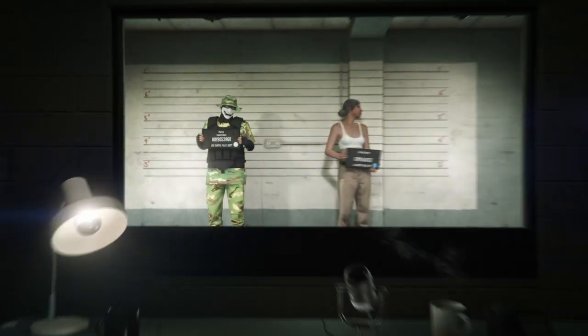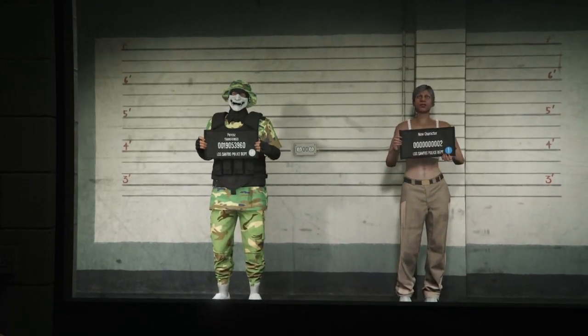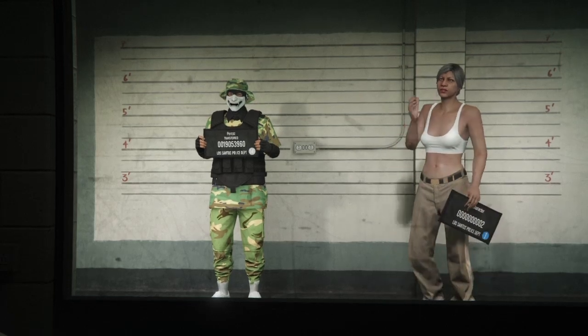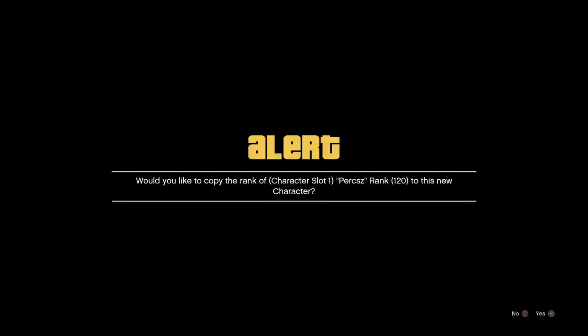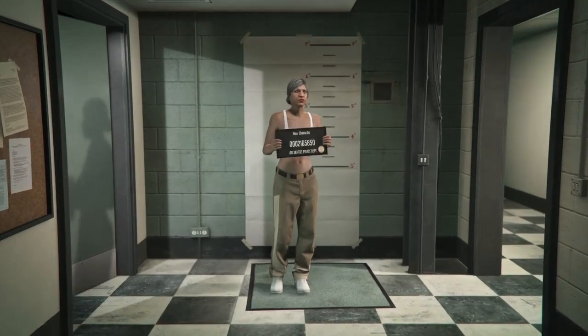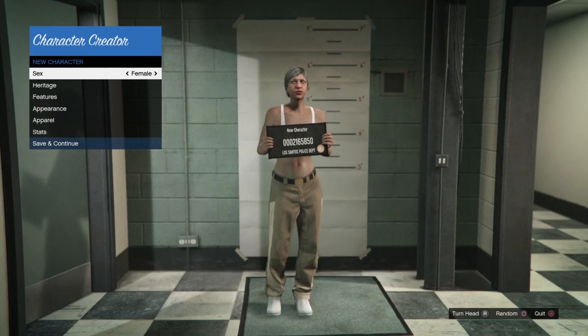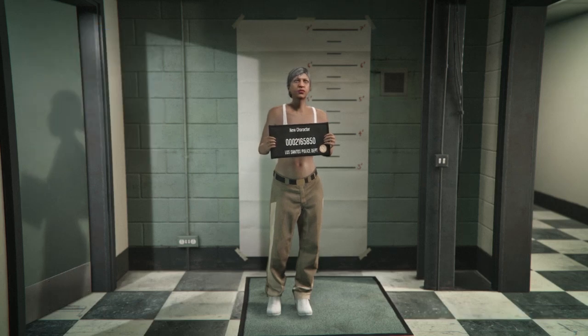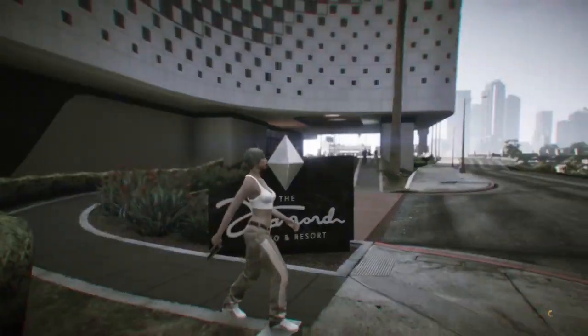Wait until you load into the swap character menu. You should see two characters — your main character and a second character. Go ahead and edit the second character by pressing X or A depending on your console. On PS4 press X, on Xbox press A. Copy the rank over, and if it's a male switch it to female. Go down to save and continue, take the picture, then go into GTA Online.